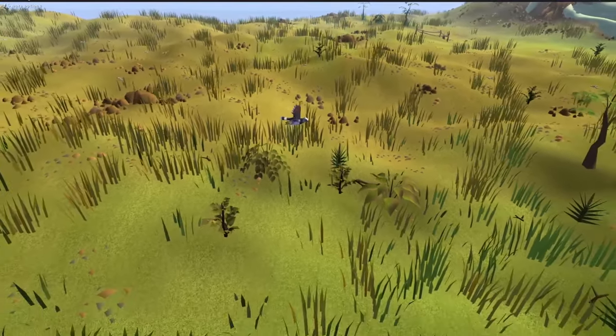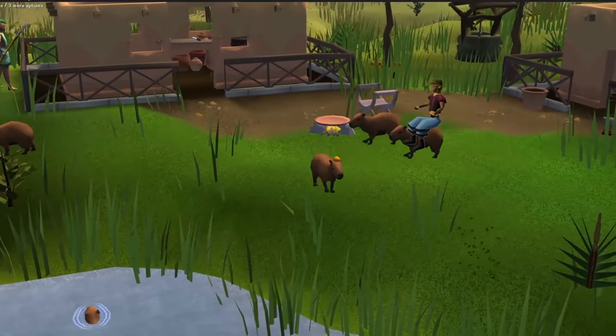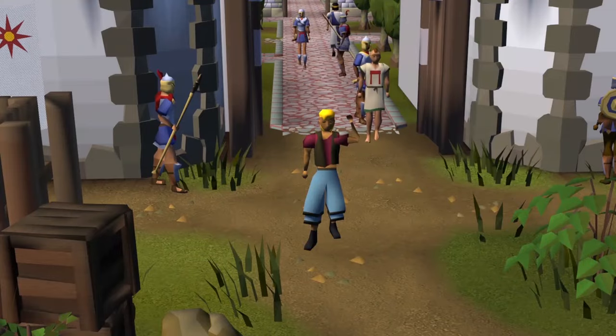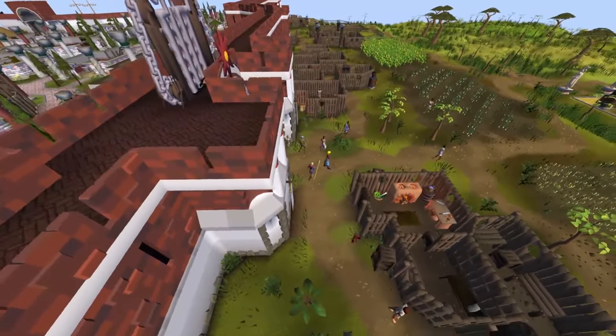In the humble hills of the Avium Savannah, you ain't a man until you've settled up your first capybara. Howdy there partner, my name's Woody Wild, and this is the Wild West.